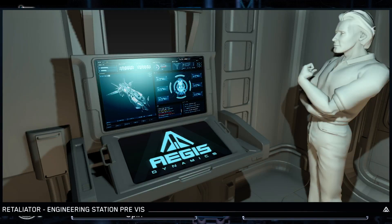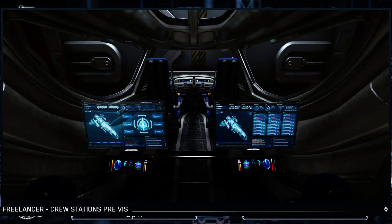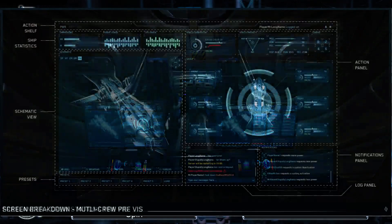Crew stations are going to be a fixed size so that essentially the crew station is the same size no matter what ship you've got, so they can have a standard in-game setup for the crew settings. Eventually they'll get to the same as the HUDs where different ships have slightly different styles, but it's going to be basically the same, so you can go to any ship from any manufacturer and understand how the multi-crew station is going to work. They said it's going to be like the holotable.